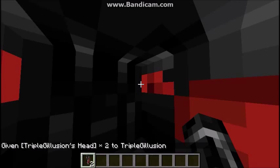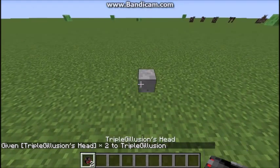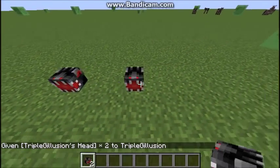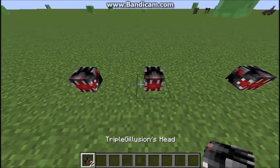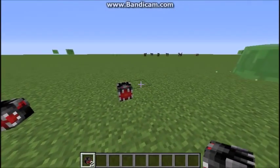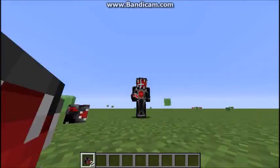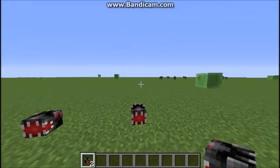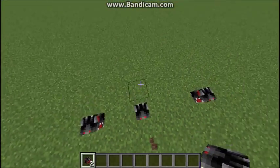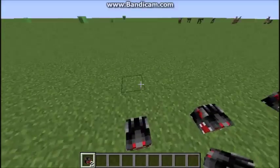Press enter and this is my head — TripleG Legion's head. I'm using cracked Minecraft so I don't have a premium version, which means I can't have a permanent skin, so it looks like this.